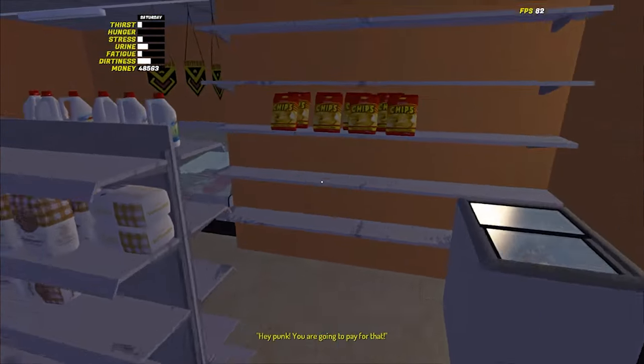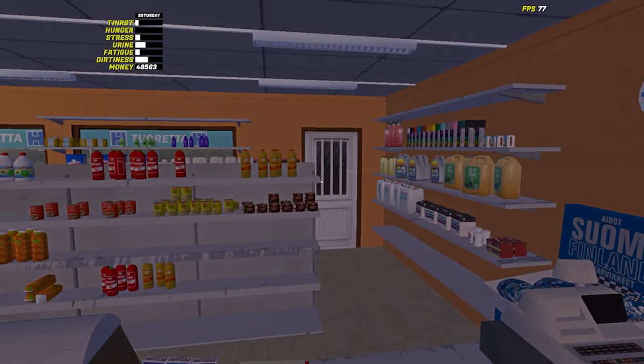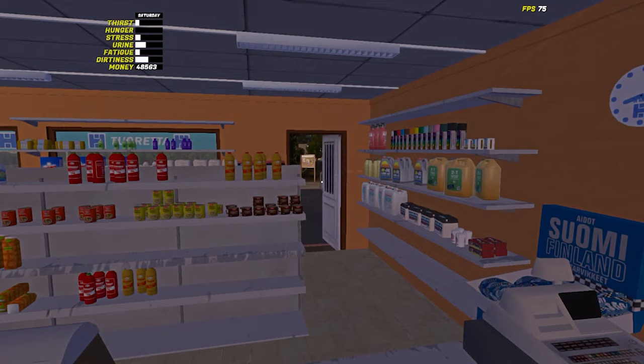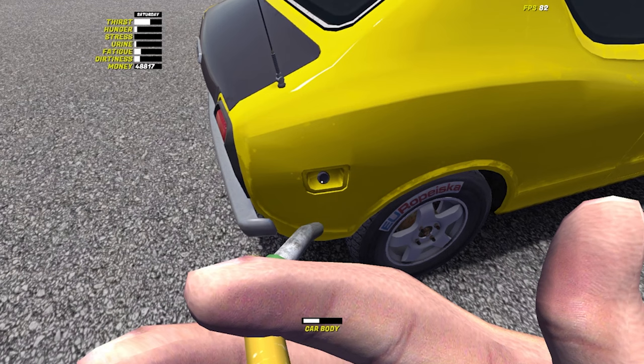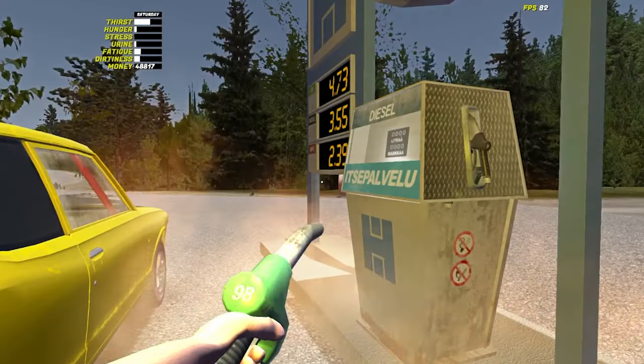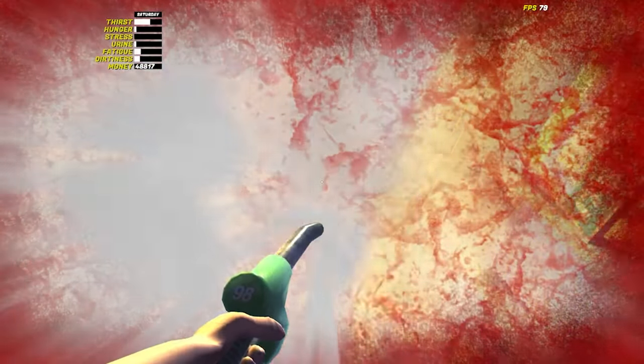If you are super desperate, you can even smash a window to get inside — just make sure no one sees you or it will be a very expensive fuel trip. The top switch controls the fuel pumps and the lower one opens the door to the shop. The last thing to remember is to never smoke while refueling; if you flick the butt of the cigarette away it could cost you a life, but it could also get you an achievement.